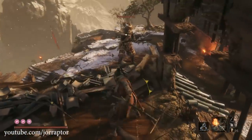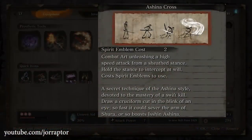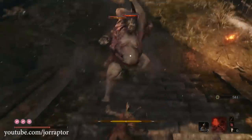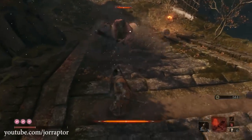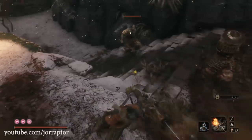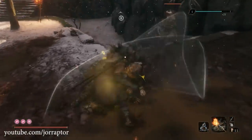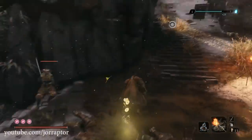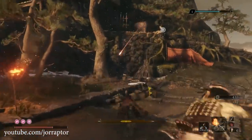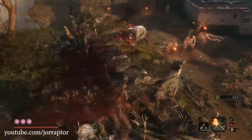The final skill in the Ashina Arts line also costs two emblems to use at full power, though you can still perform it without emblems — the damage is just significantly lower. To use it, press both skill activation buttons and then the attack button to perform rapid slashes. Press the parry button to exit the stance. It's powerful for one-shotting enemies, though the emblem cost is a downside.